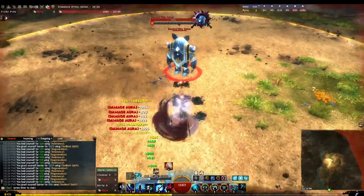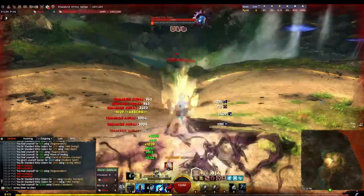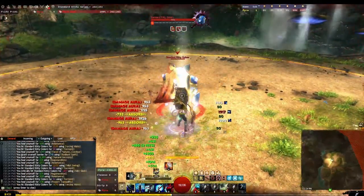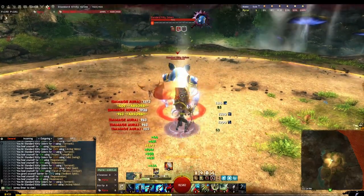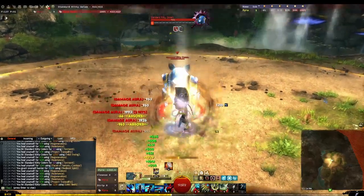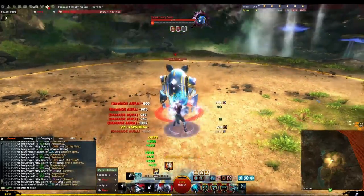And when prides show up, you're going to rush over, you're going to start auto-attacking, and you're going to maintain permanent chill on them without any problem. Just make sure you never go below 10 energy. You want to make sure you always have 10 energy for either a block on your Greatsword or a block on skill 3 on Staff.